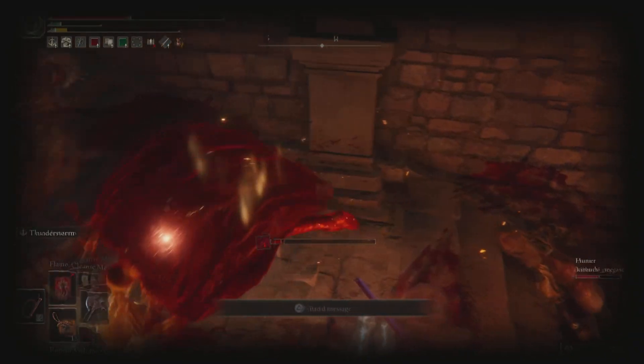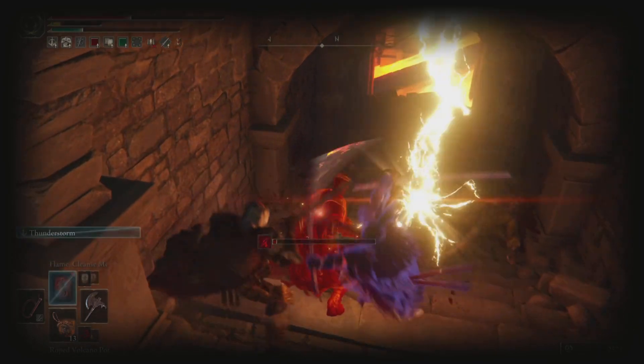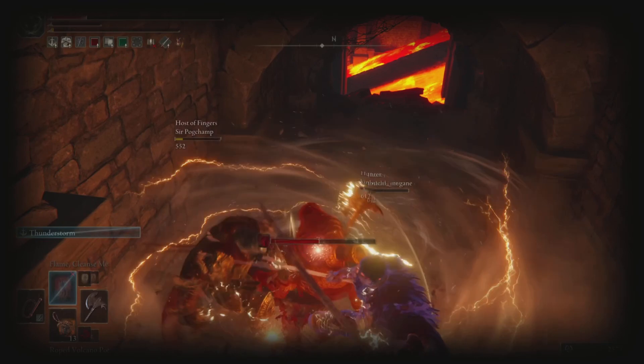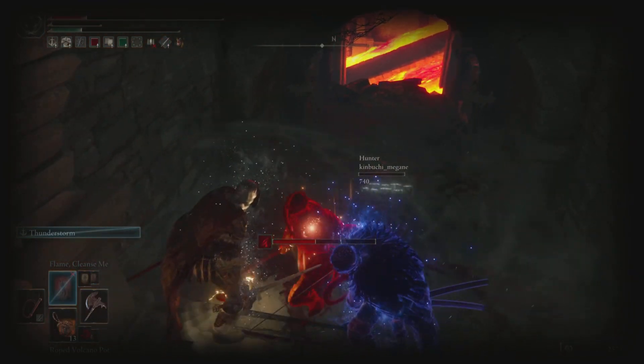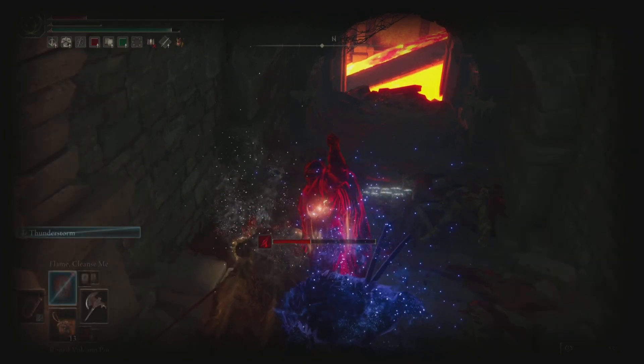Looking at that again, I'm rolling for the attacks from both opponents - really being aware of my surroundings. Then I go in for a trade when I'm close to them, get very up close and personal, knowing I'll have a little bit of hyper armor, and deliver the thunderstorm ash of war, which combos both of them and allows me to win the invasion.